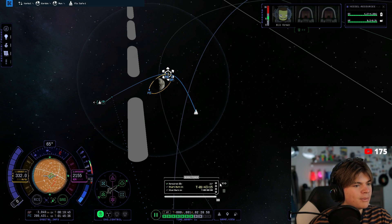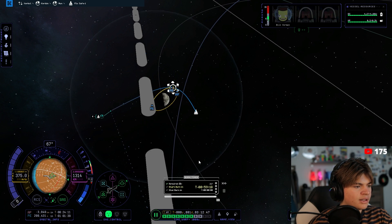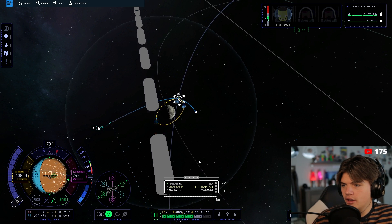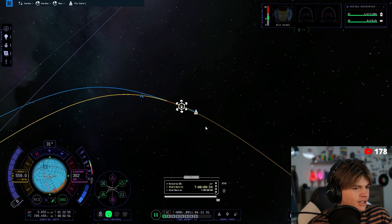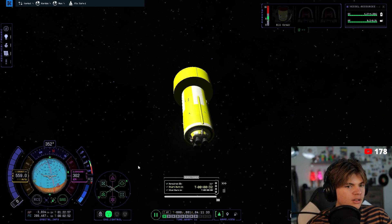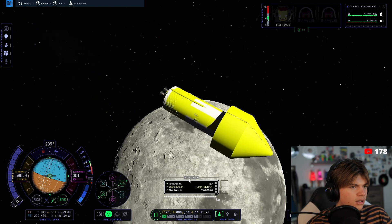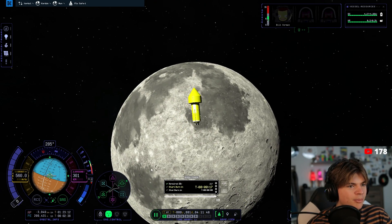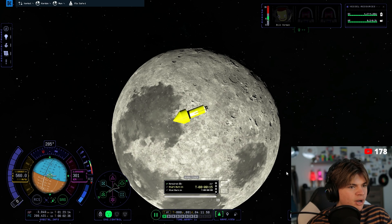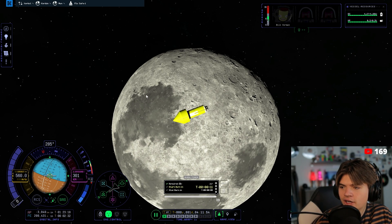Now we warp to that maneuver and set our SAS to maneuver. Wait for it to spin around. There's the Mun — whoa, it looks almost exactly like the Moon. It doesn't look like the old Mun; the old Mun didn't have these seas — these flatter areas.